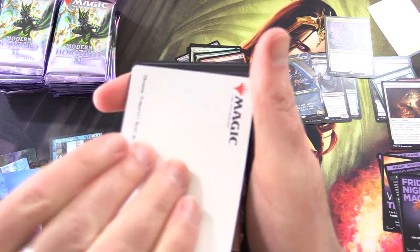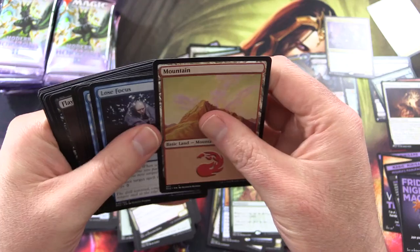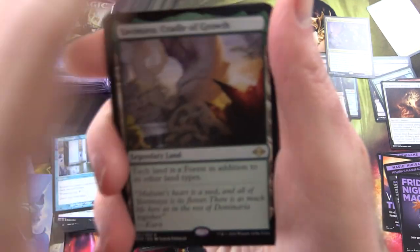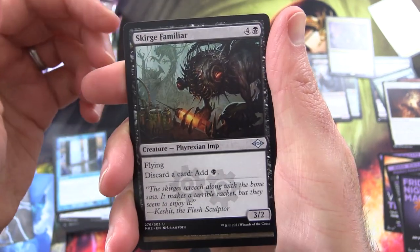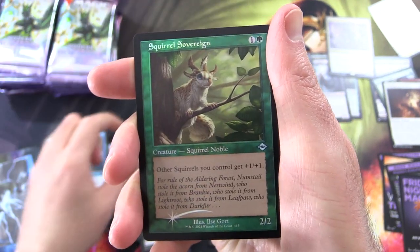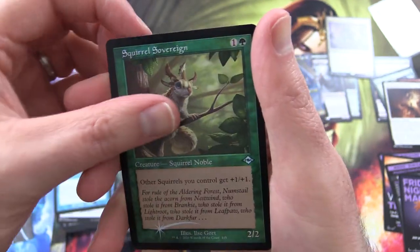Let's pick up the pace. Tempest Roar — get a good look, very nice mountain. Yavimaya, Cradle of Growth — each land is a forest in addition to its other land types. Scourge Familiar, Phyrexian Imp, Brainstone with the old school border. Squirrel Sovereign with the old school foil — fantastic.